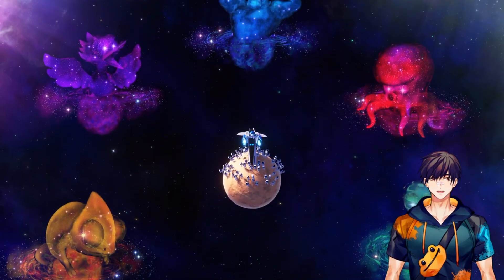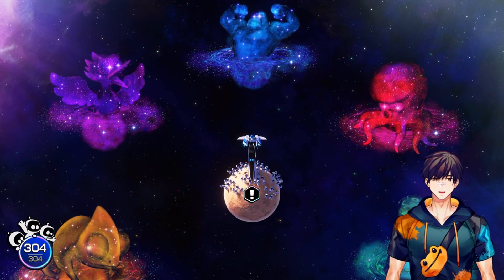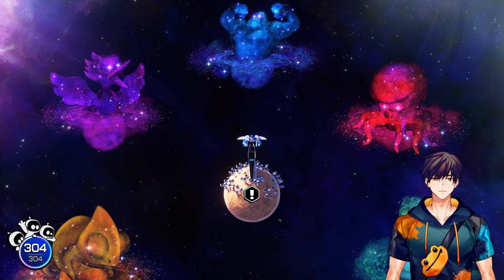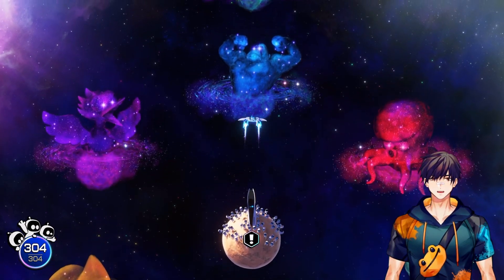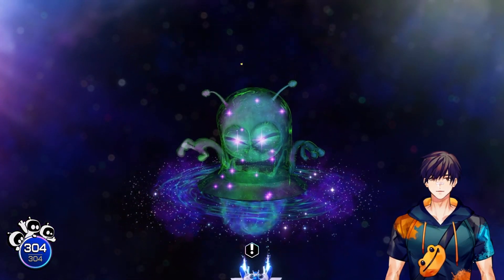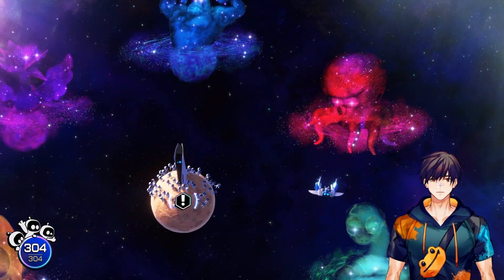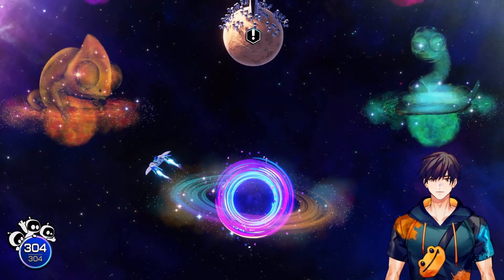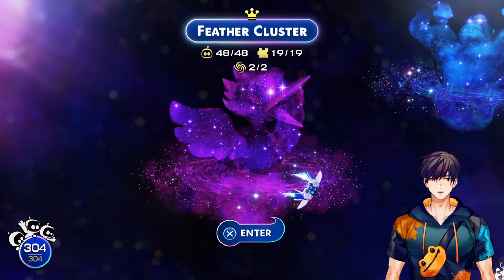So to unlock the ultimate challenge, you need to get all the puzzle pieces in the game and 300 bots. Normally 300 bots would be all the bots in the game, but if you carry over bots from Astro's Playroom, your total is 304. I went around to all the different galaxies and got all the pieces I was missing. It actually didn't take me that long — maybe three, three and a half hours, and I was kind of doing it casually. It was still fun just revisiting the levels and seeing what was up, including mechanics from stages you only really saw once.